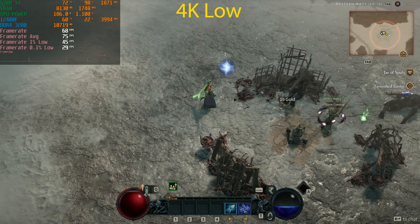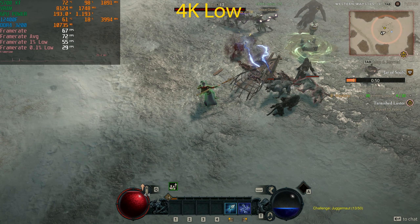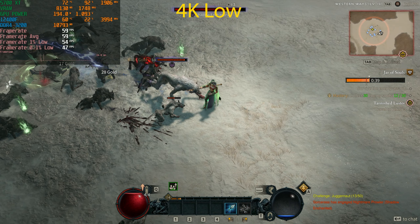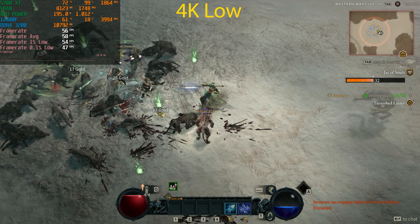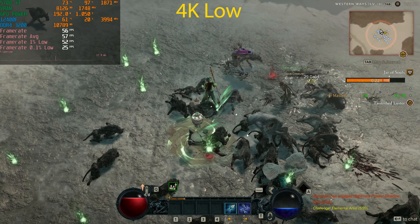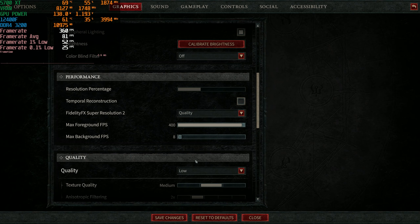At 4K Low the frame rate actually increased quite a bit, which is different from what we saw at lower resolutions. It's not consistently maintaining 60 FPS though. All in all this is pretty good for this GPU given its history — it came out in 2019 and was designed to compete with Nvidia's GTX 1080 Ti, which itself released in 2017, putting AMD at about a two-year disadvantage. It's nice to see it still hold up today.